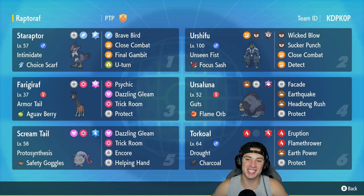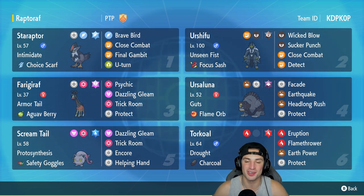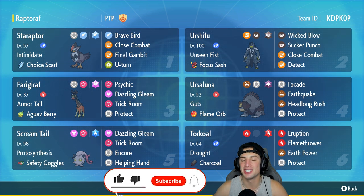What's going on YouTube, Jeans here back again bringing you guys some more competitive ranked double battles for Pokemon Scarlet and Pokemon Violet. In today's video we are rocking out with Star Raptor with a Regulation D team. This team also features a nice heavy trick room set with Frigoraf, Ursuluna, and Torkoal, and then you also got Screamtail and Urshifu. Make sure you support me as a content creator by leaving a like on today's video, and if you're not subscribed click that big subscribe button.